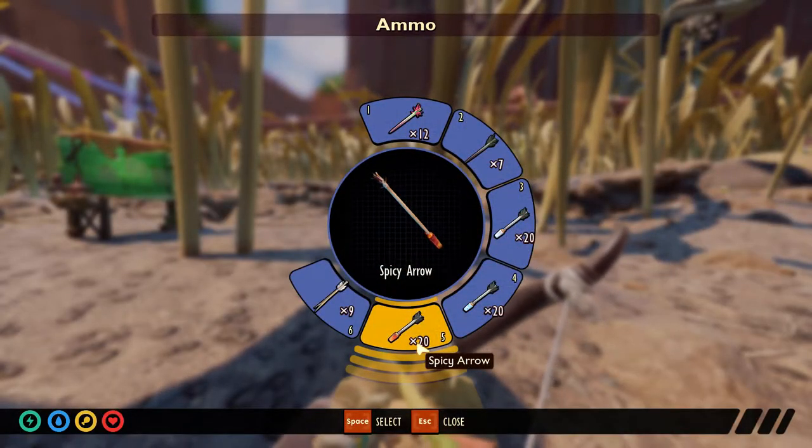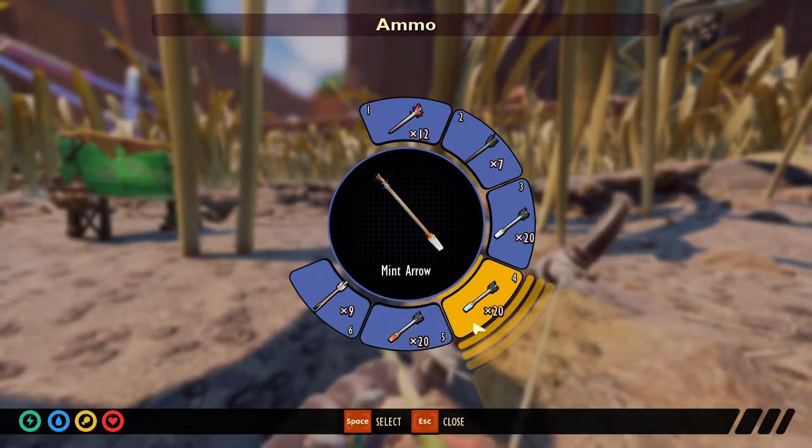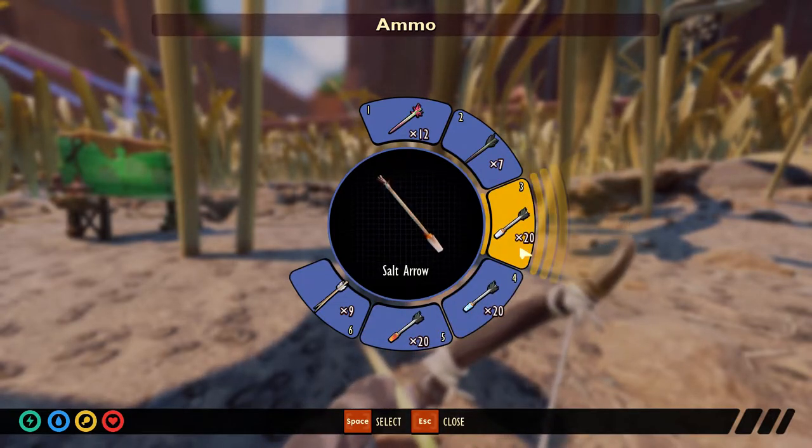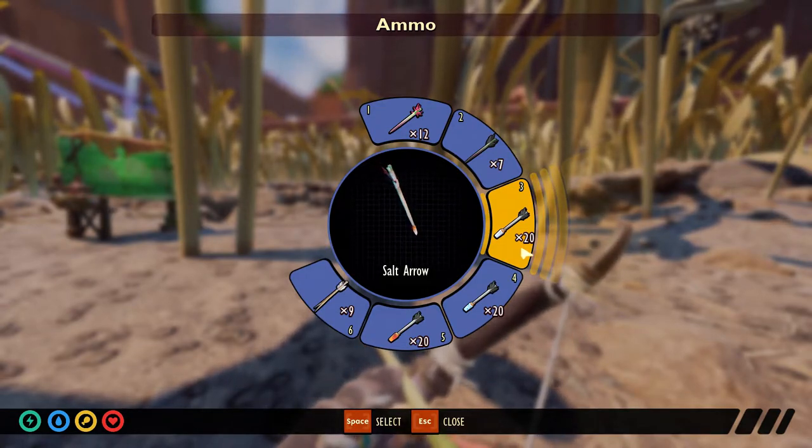The best method I came up with is using arrows. You get different types of arrows that have the same base damage, so the only difference will be the type of arrow used — either spicy, minty, or salty.